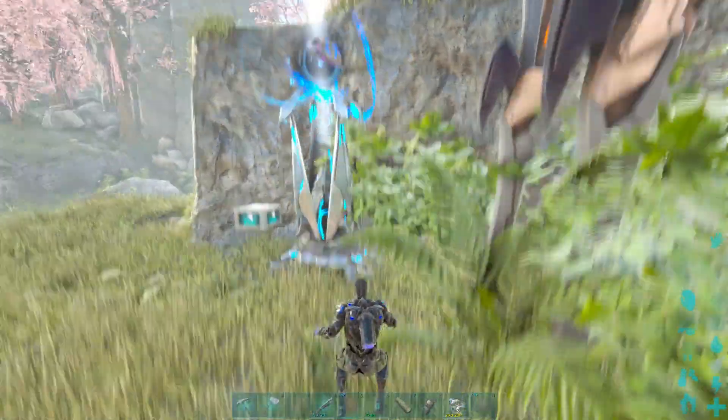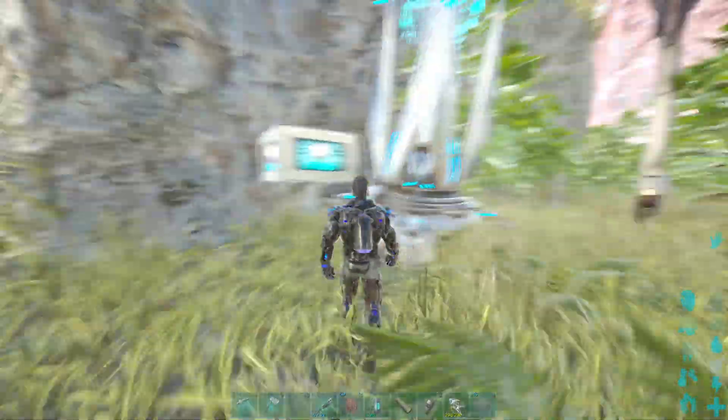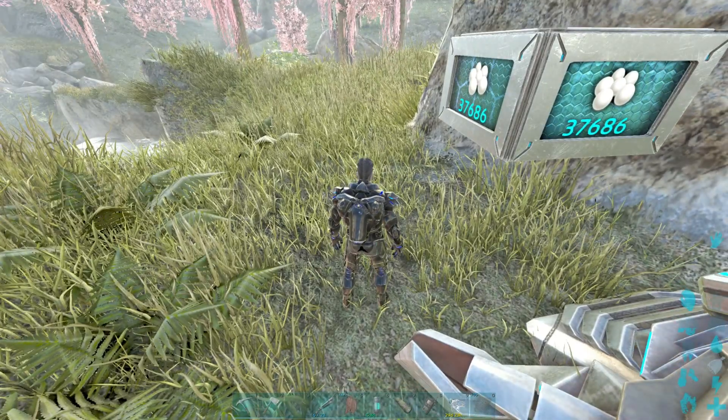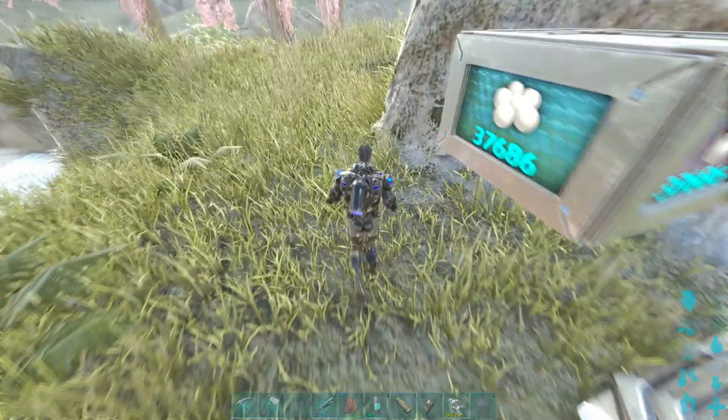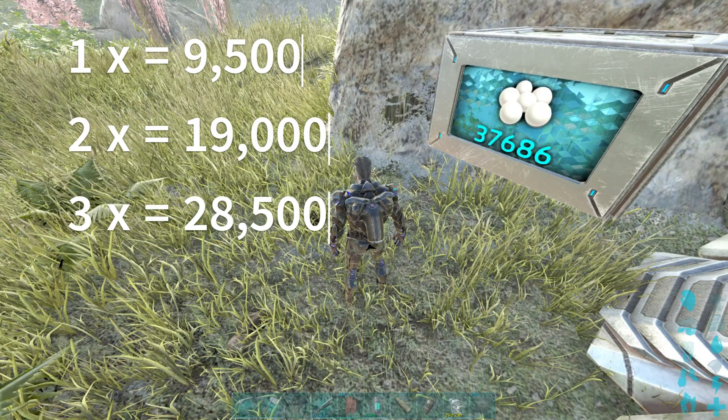Okay, and we got that done. As you can see in this dedicated storage box, we ended up with right at 38,000 silica pearls. I'm on four times, so if you're on one times that would be about 9,000 to 10,000 pearls. Two times would be about 20,000 pearls and so on.